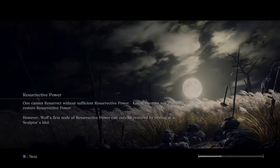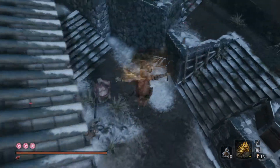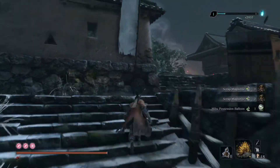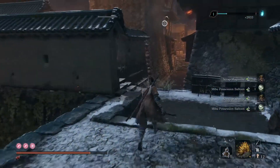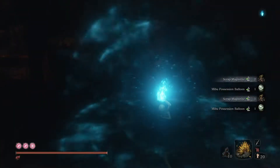You're just going to hit those two dummies over and over again with the fans. The fan will, more often than not, get a second balloon. So that's about four per run, and that just adds up over time. We're going to use these to get the Mibu Wealth Balloon. Once we have those, we can head to Fountainhead. You're going to turn right, grapple up, see a dumb guy down below, activate your fans. Two scrap magnetite and a Mibu Possession Balloon. Two balloons right there, and then you jump over this wall, back at the idol. Rest and do it again.